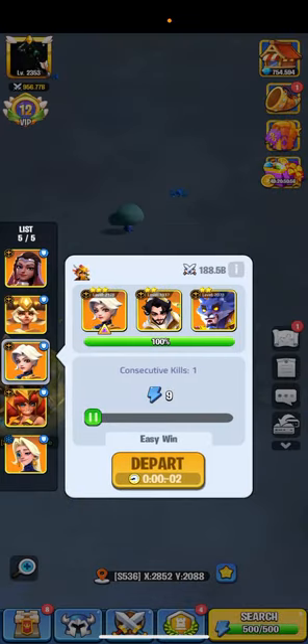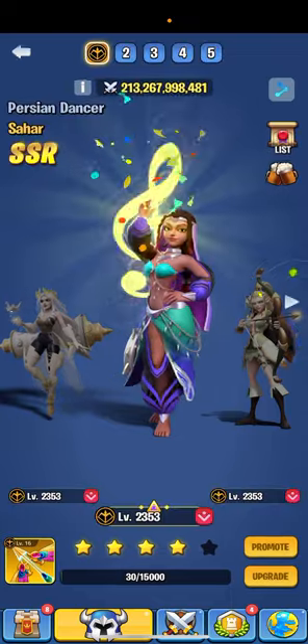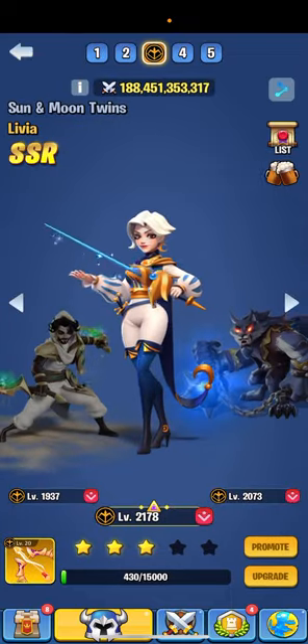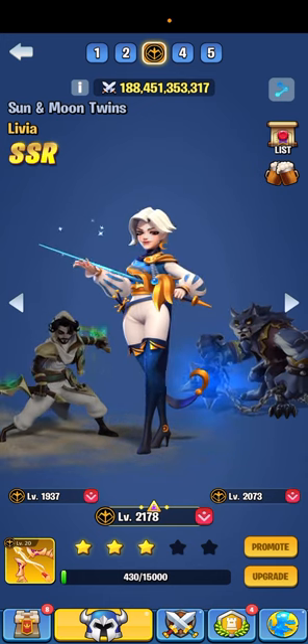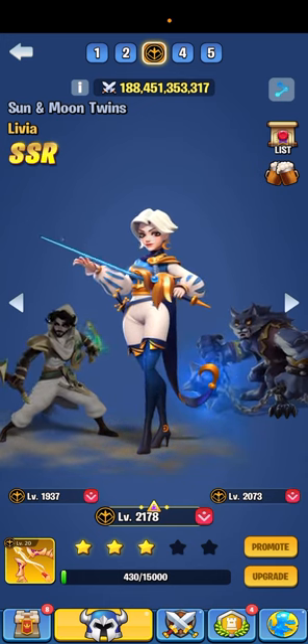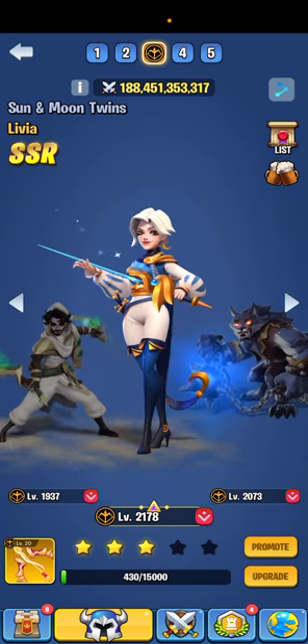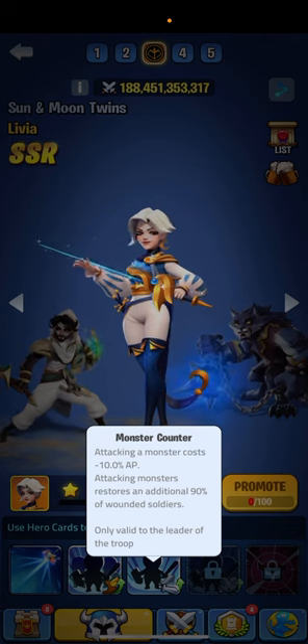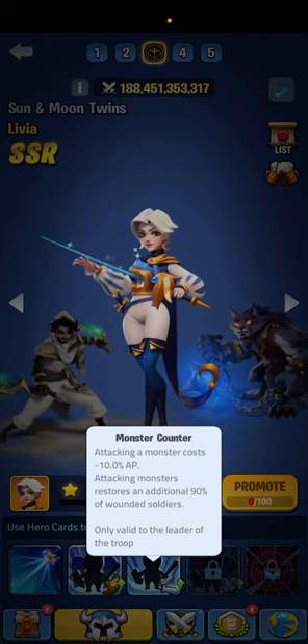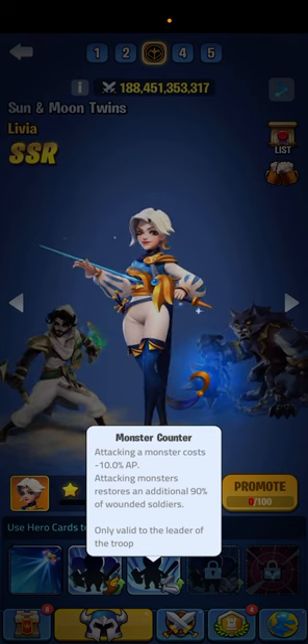This is my character that has some AP — I'll show you guys right here. The reason I use this character is it's not the best for attacking monsters, but it's just the one that costs less to kill them. There you go — attacking a monster costs minus 10 AP.